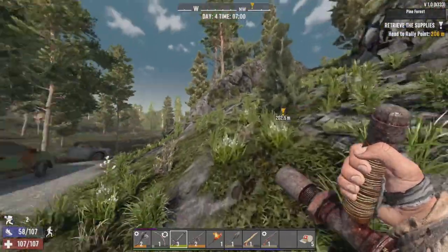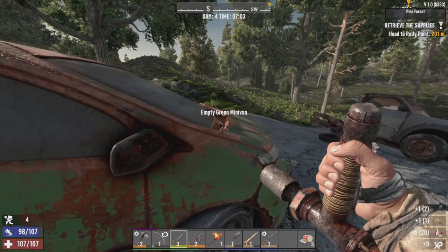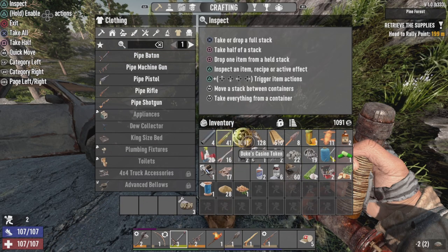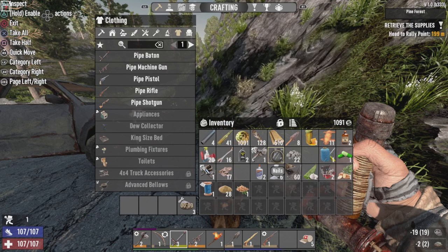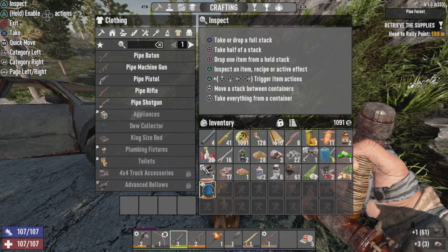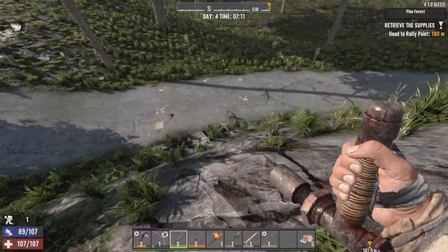The question is, do we want to just run up the hill, or do we just kind of explore the road some more? Got some extra junk. We'll just drop that. Lead I'm not gonna need. We're gonna keep that little schematic just to sell at Trader Wrecked later on.